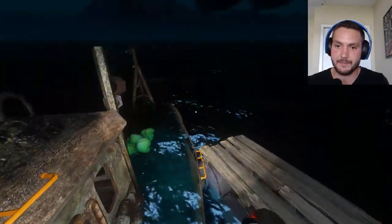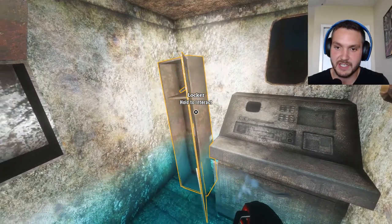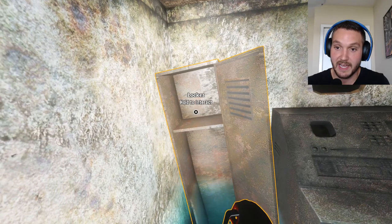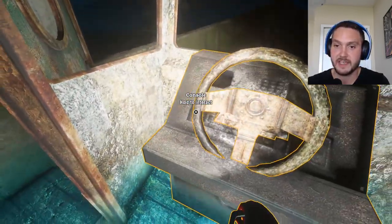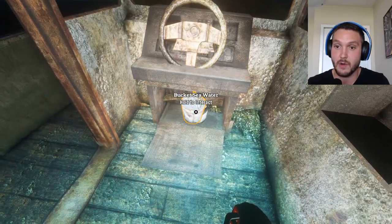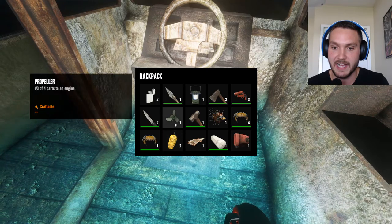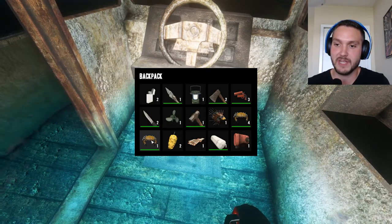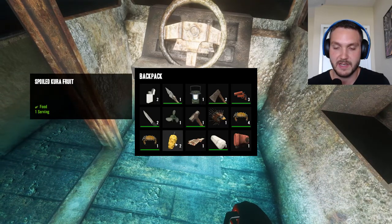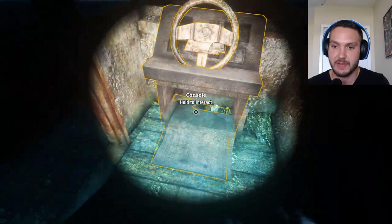What do we got in this one? Bandages, another knife, a fuel tank, and a bucket — another bucket, that is awesome! I gotta get rid of something. I've got too many crabs, I shouldn't have taken that extra one. I'm gonna drop the fruit and take this bucket of seawater for sure.